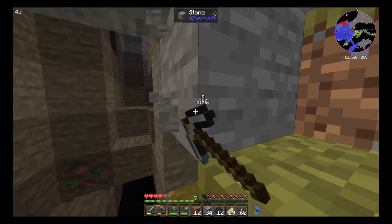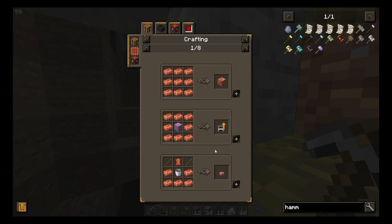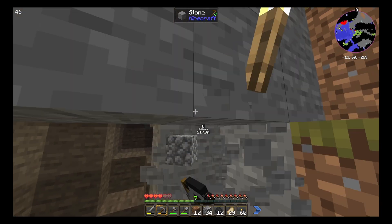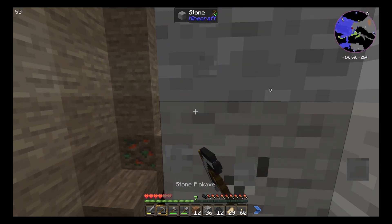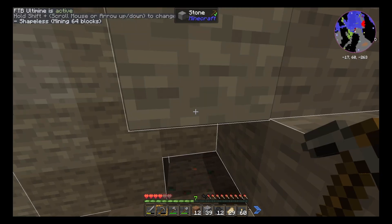I want that copper. Actually, what is copper used for? Do I want the copper? Copper ingot — it's used for copper upgrade, a kettle, iron chest, arcane ingot. But can I use any ingot? No, I have to use copper. Well, that alone gives me a reason to get copper.